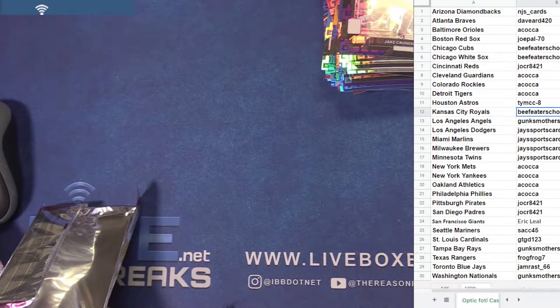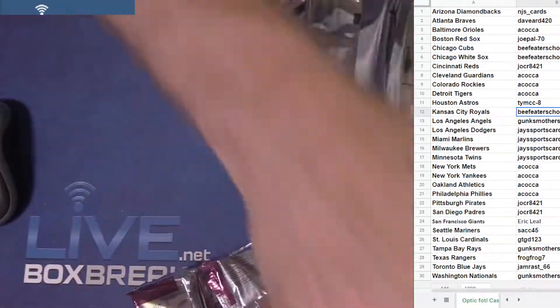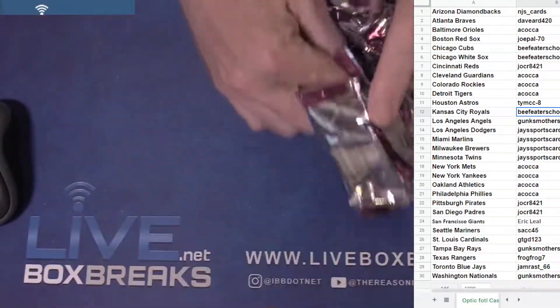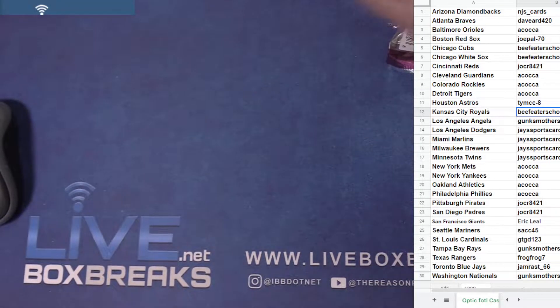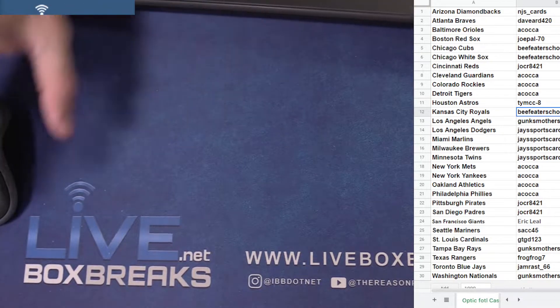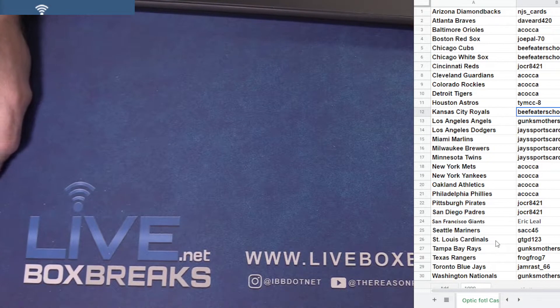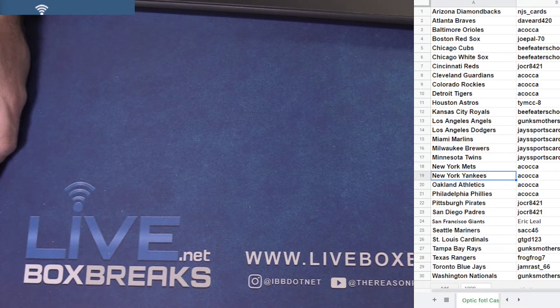There we go, there we go guys — lots of goodies in that, all over the place. Don't forget we got the team case up there for under a hundred a team, guys. See the type of value in there — big Julio to eight, two Francos, nasty stuff. Thanks for joining us, we'll be there good for our next viewers.